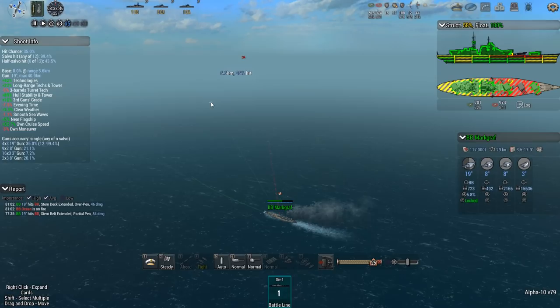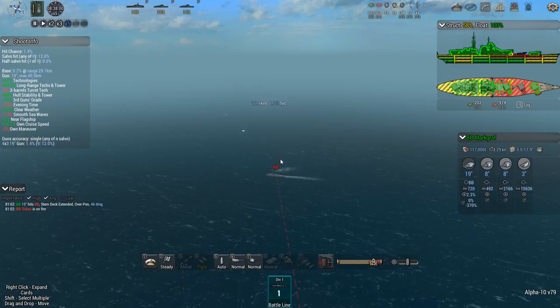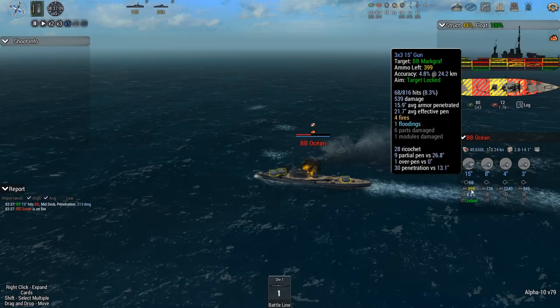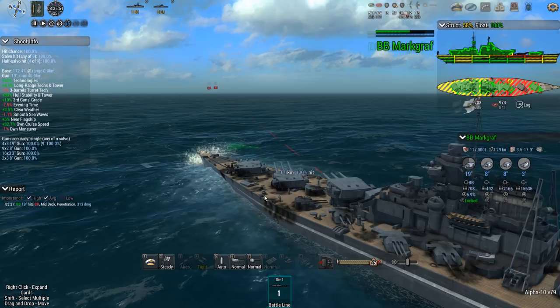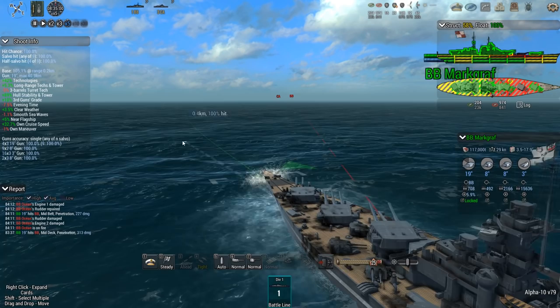We got them — overpen though, probably not going to cause flooding. She's on fire but I really want to flood her: slow her down, sitting duck, finish her off. She stopped firing — starting to run low on ammunition. Range is 24 clicks, accuracy only 6% and dropping. Can these things super-fire? A and B can't, C turret can, so I'm probably firing shells only from B and C.